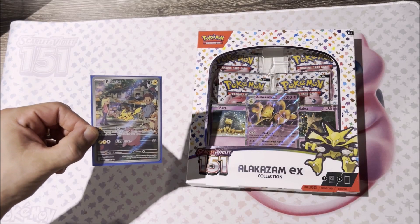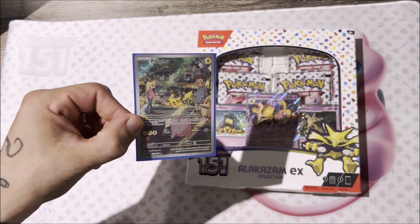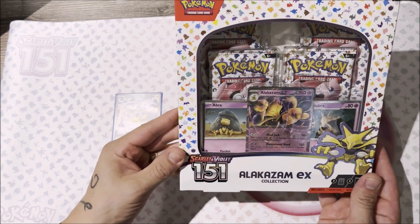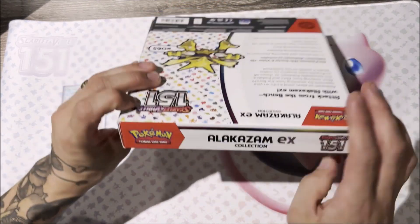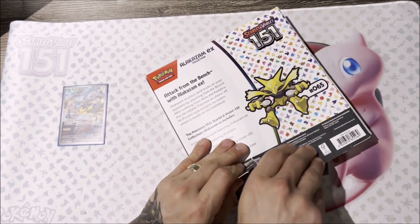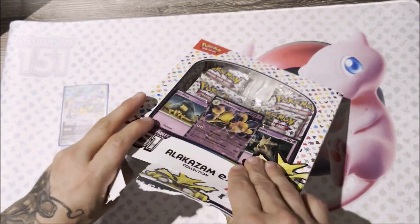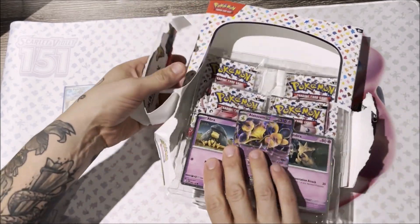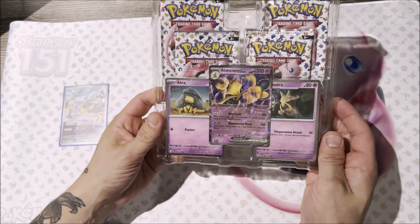How are we all? Today I've traded my 151 Pikachu full art for this 151 Alakazam EX box. I've been having a lot of luck with these 151s — I've managed to pull the full art Charizard EX, my chase card, and the Blastoise EX. You can check those out in the videos. This is my first Alakazam box though, and I'm hoping the luck continues.